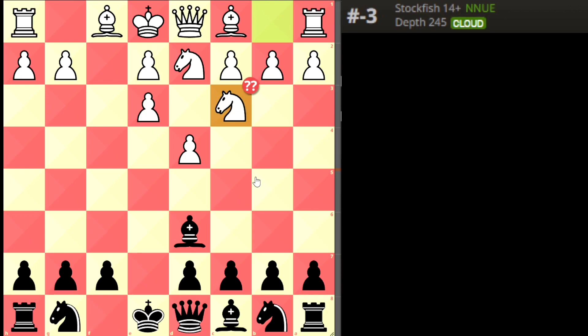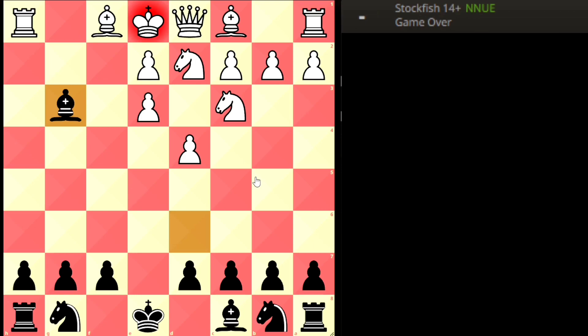How is it mate in 3? The queen gives check, white defends with a pawn, black sacrifices the queen, white takes with the pawn, and then bishop sacrifice — checkmate in just 7 moves. A beautiful checkmate.